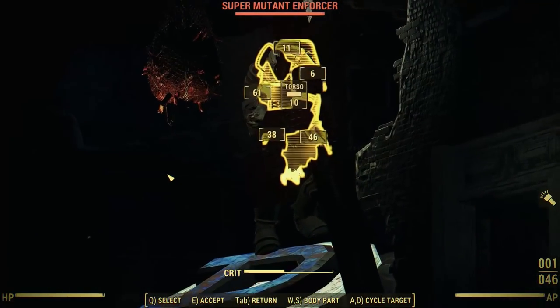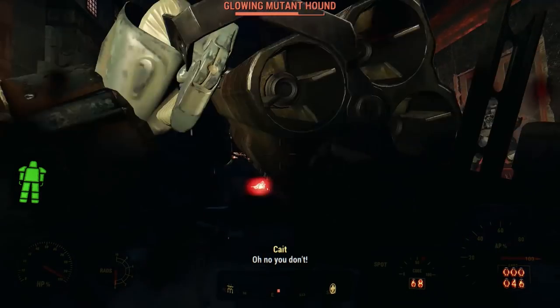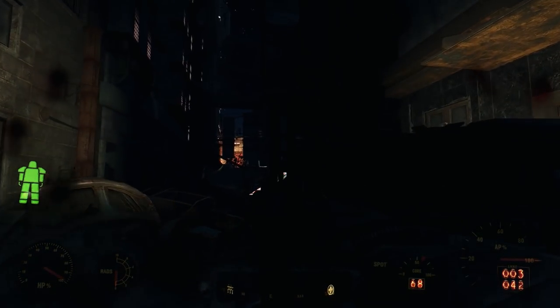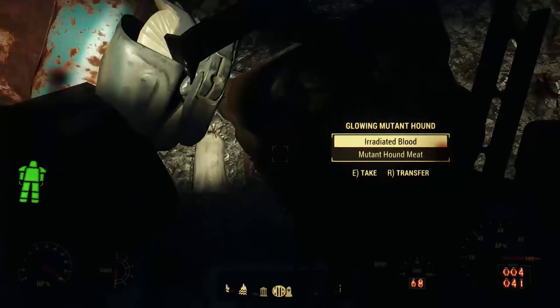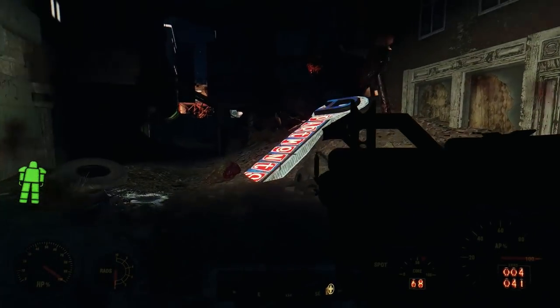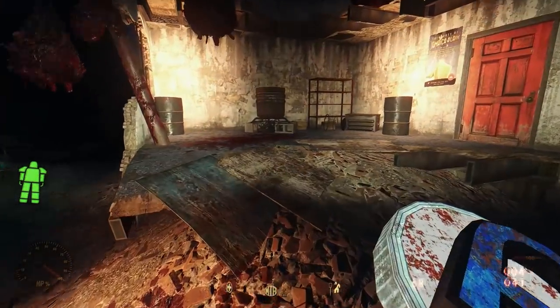Fallout 4 takes place in a world where the United States had a nuclear war with communist China. The story is told from the American perspective. Viewers often ask: what about the Chinese perspective? What happened in China during this time? Details are scant, but in Fallout 4 there is one story about a Chinese-American family who lived in downtown Boston before the bombs dropped.